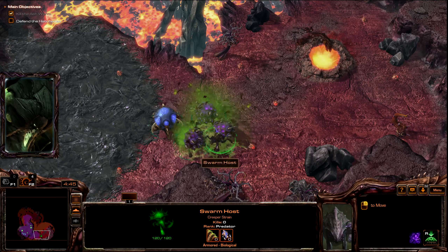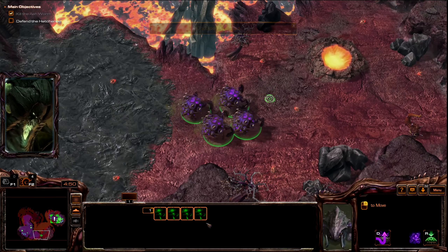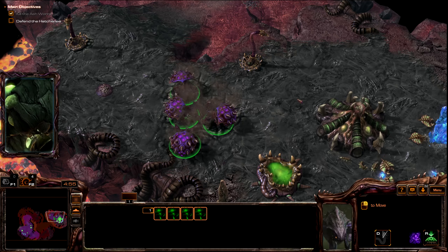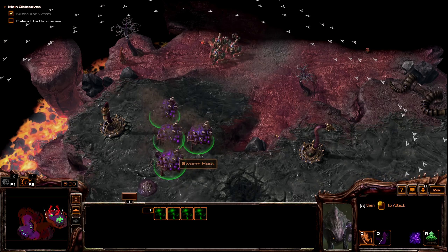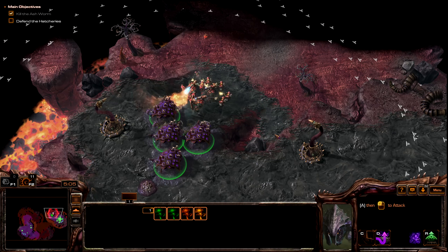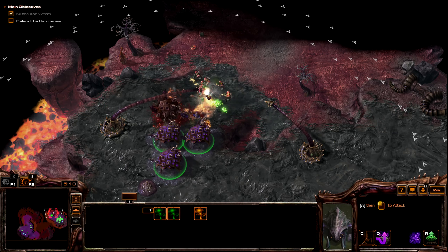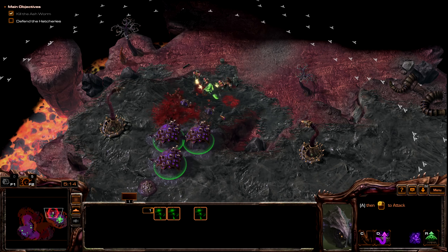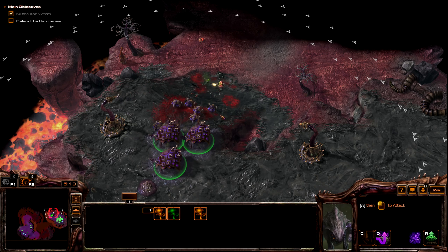Creeper strain — tunnels through planet's crust, appears at location of choice. Hatchery under attack! Swarm hosts must deep tunnel to defend the hive cluster. Whoah! Killed them all!